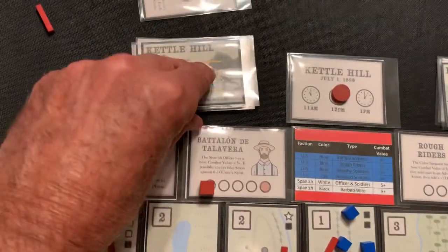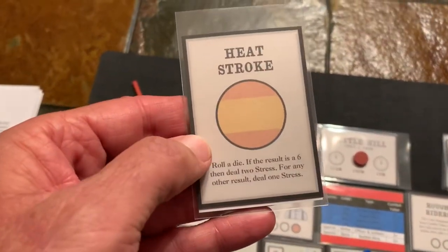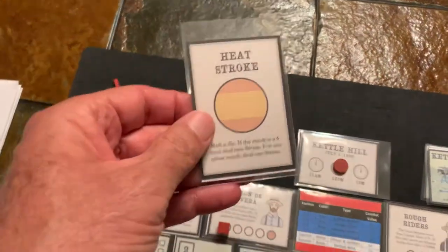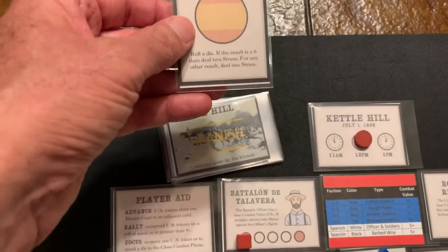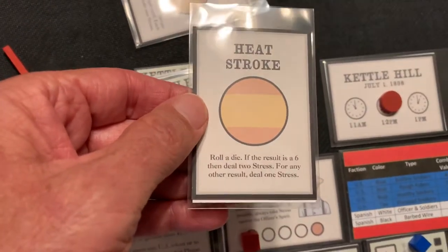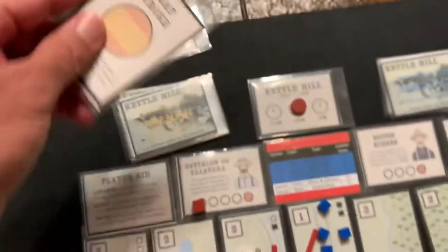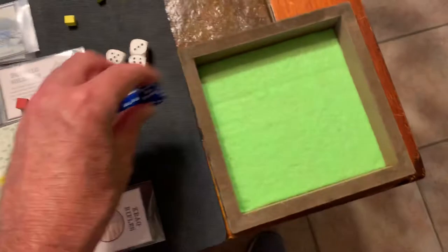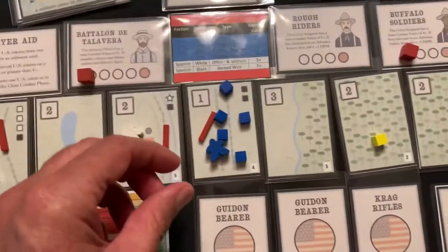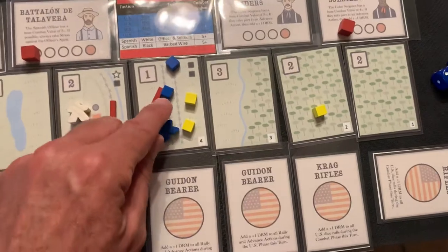We're going to go to the Spanish phase — simply draw a card. It's going to be Heat Stroke. Roll a die: result of six gives two stresses, any other result gives one stress. So Americans are going to take one stress no matter what. It's a six — of course — two stress. Two of these guys go back. Good thing I rallied them.